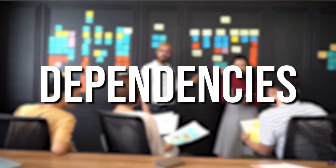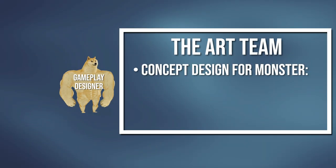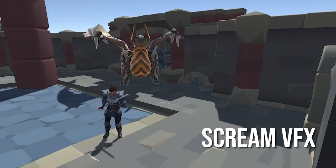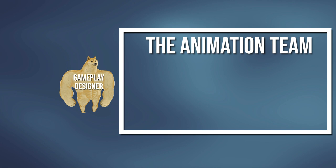Having the design created, your job as a gameplay designer is to discuss every dependency with various other teams. You go to the art team and request a concept design for Monstie — telling them he's covered with scales, can scream, and has a fluffy but damageable tummy. Their job is to provide a character model and VFX for the scream attack. They accept with one change: they want the monster to be female, so Monstie becomes Monstess. Since this doesn't affect gameplay, you then go to the animation team.